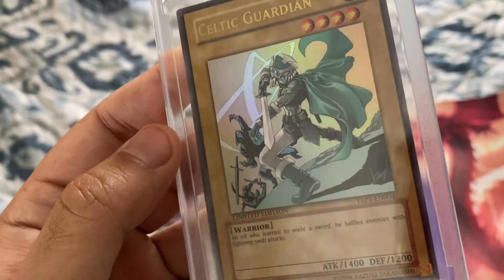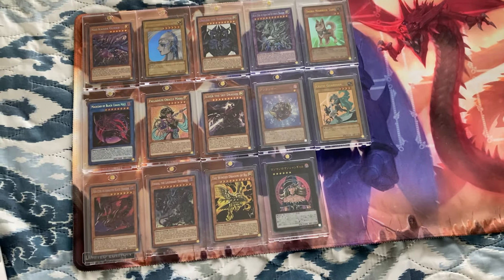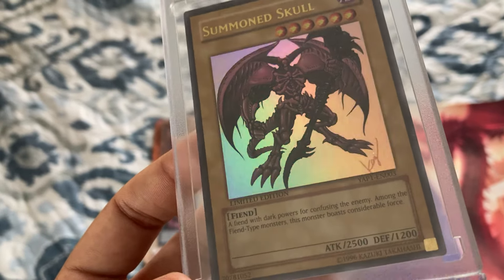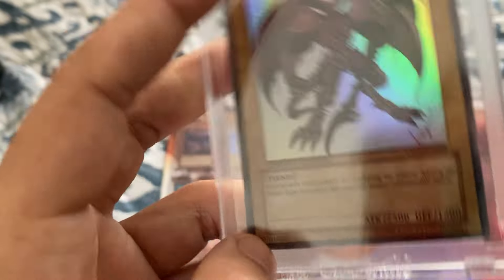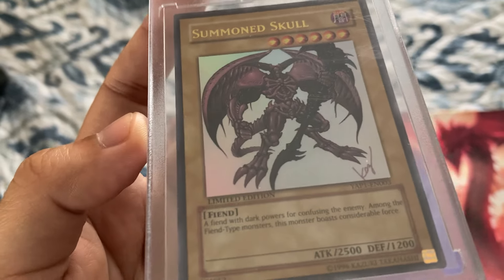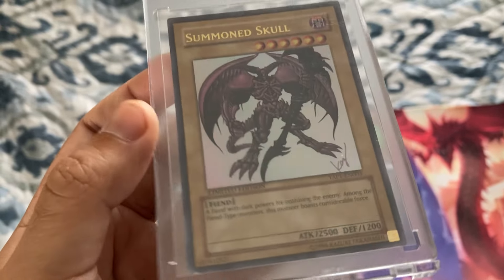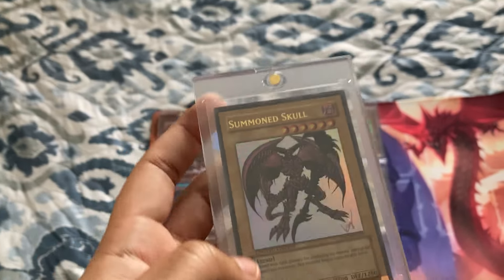We are starting to jump up in price. It'll be interesting once this video is uploaded to see how much some of these cards have gone up or down. Moving forward is Summon Skull, my brother's favorite growing up. I really like the cards with white backgrounds because you can see the holographic better. The only issue is there's a dot that I think is card damage, not the casing. There are a lot of scratches on the holographic white pieces which kind of sucks. When it comes to Summon Skull, this one actually jumps up to twenty dollars.